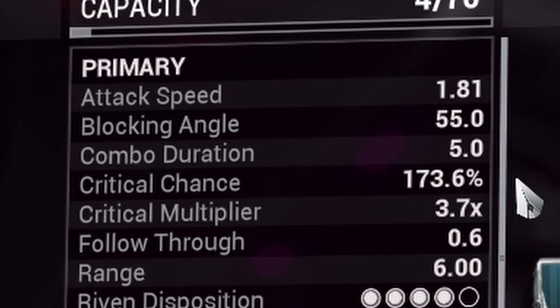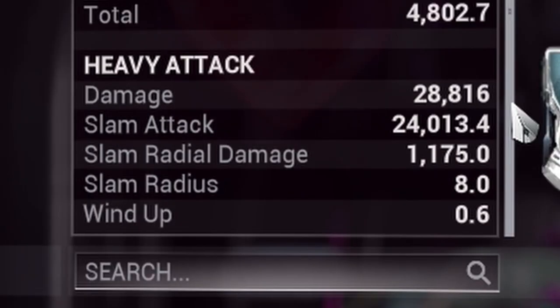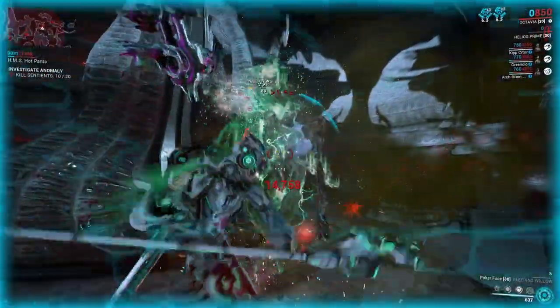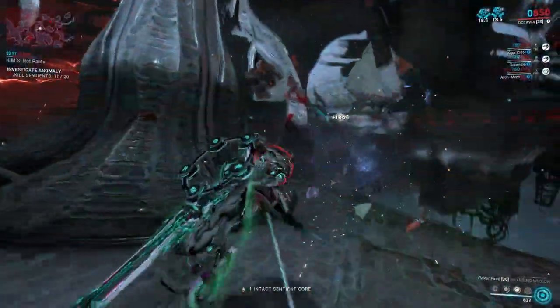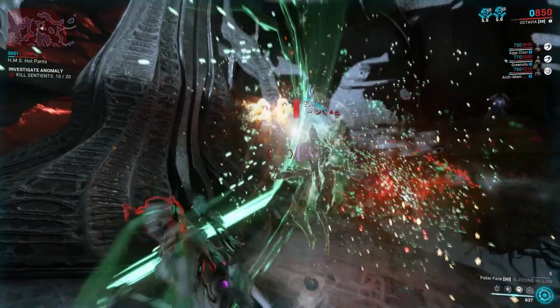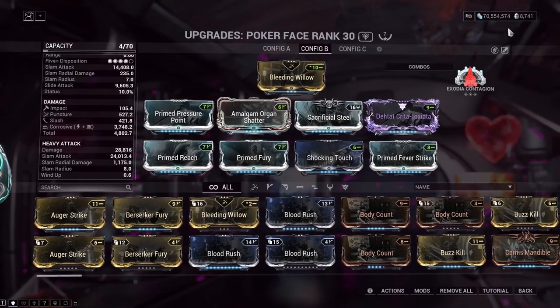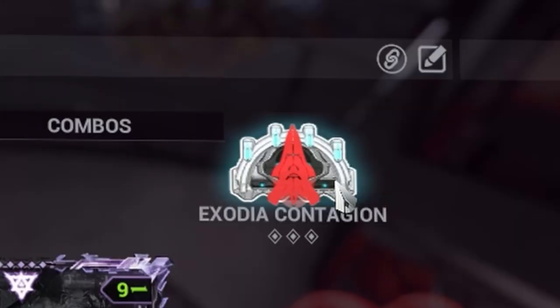Speaking of which, this might be my heaviest hitting Zaw — it's a heavy attack crit build, guaranteed red crits on a heavy attack on top of some serious base damage. I like to use it in combo with the Cyclone. Holy shit, was that 500k on a Symbilyst? That'll do. And if I absolutely need something that goes boom, there's always Exodia Contagion.